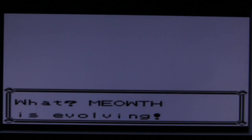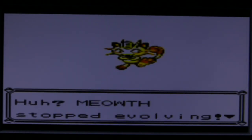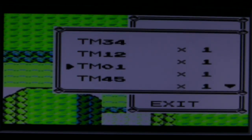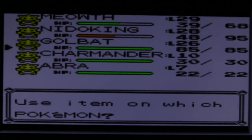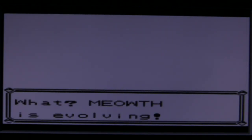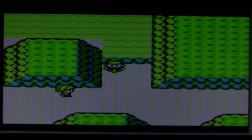Nidoking hits level 29, so now we can use our Rare Candy to bring Meowth to level 30. Golbat might be needing some attention soon — I'll have him at the lead of the party in the cave. I accidentally used Thrash again, though it still knocks out the Geodude. We don't want Meowth to evolve — give the Rare Candy to Meowth. Meowth is now level 30. Just three more levels and then we can evolve into Persian.